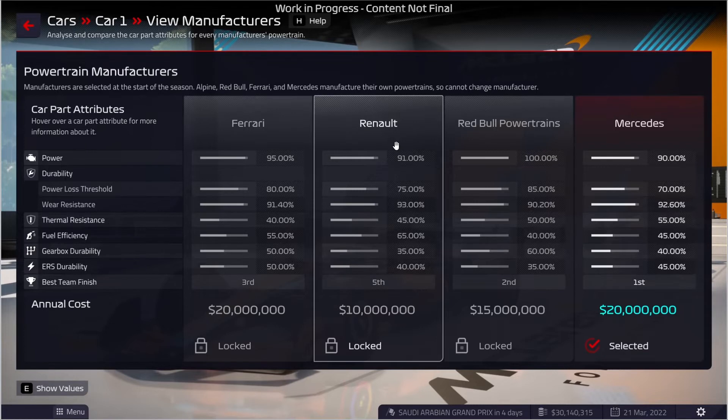Hier haben wir einmal die Motorenauswahl. Es ist wohl so, dass wenn man Alpine hat, ist man klar Renault, Red Bull hat Red Bull Powertrains, Mercedes ist Mercedes und Ferrari ist Ferrari – logisch. Die vier Teams werden immer ihre eigenen Motoren behalten. Das finde ich auch extrem gut gemacht, weil es wäre irgendwann ziemlich unrealistisch, wenn ein Ferrari plötzlich mit einem Mercedes Motor fährt oder umgekehrt.